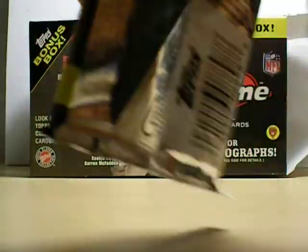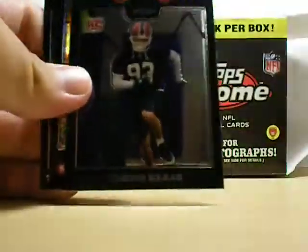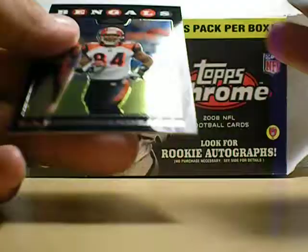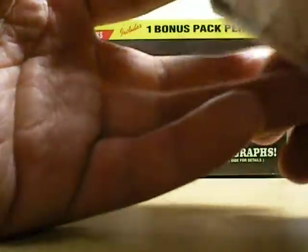Pack 4. Willie Parker, Chris Ellis rookie, Larry Fishfield Refractor, and T.J. Houshmandzadeh base card.